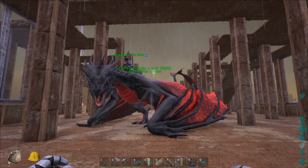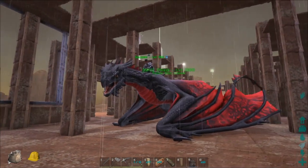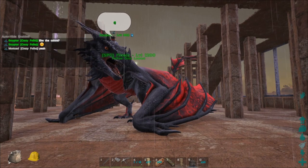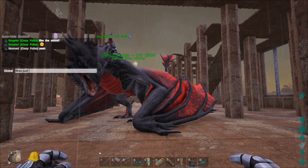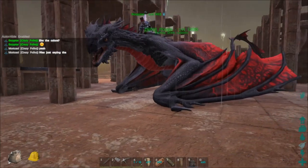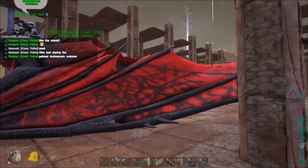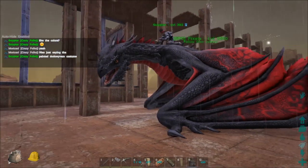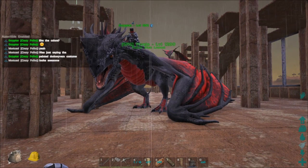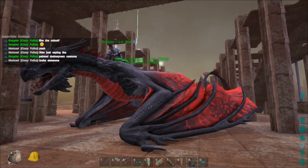Scripter is here! He has a nice dragon actually — pixel colors, I like them. Level 1200. And a painted dodo with him in costume. It does look awesome, I want one of those, instead of the stupid manticore that might disappear. Okay, enough fooling around with creatures.